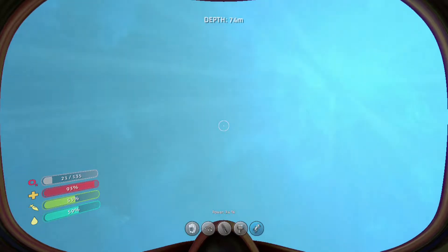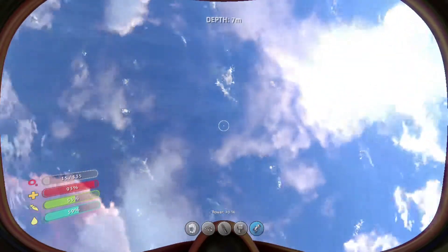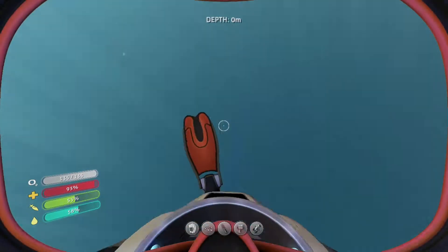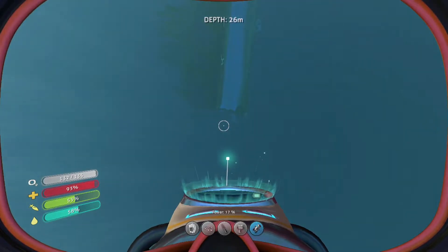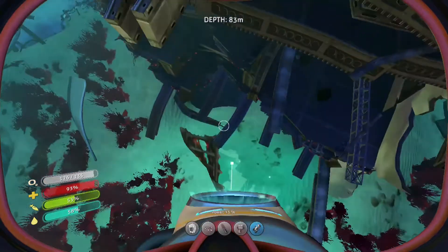Straight up. Fast as you can. You can make it. Stay up here and get a nice deep breath full of air into the tanks, and we'll go back down. I saw even more boxes to scan — I'm just a little disappointed they all seem to be bioreactor fragments.